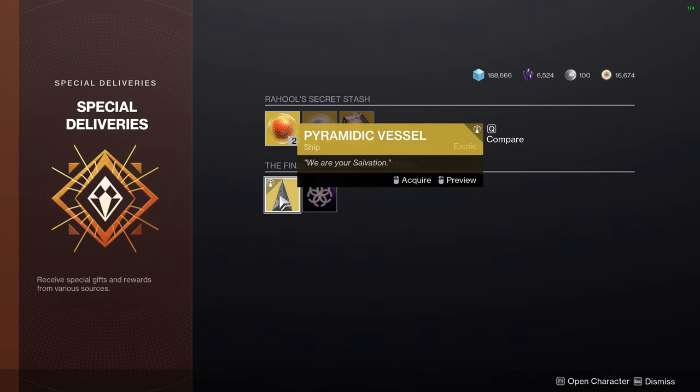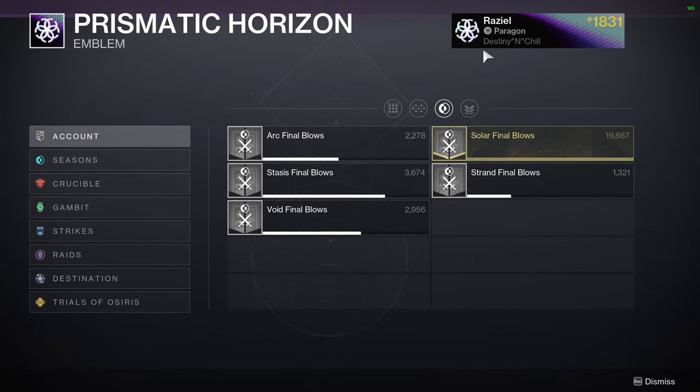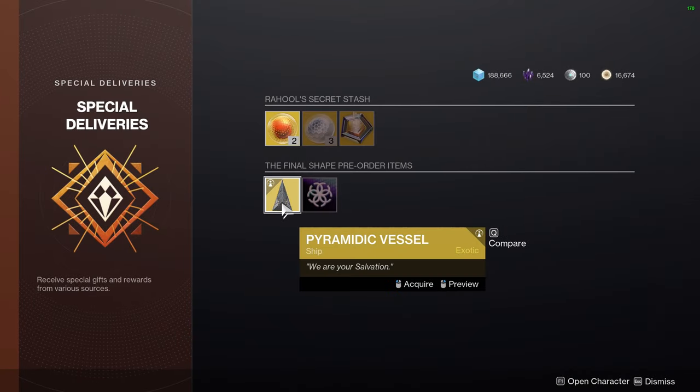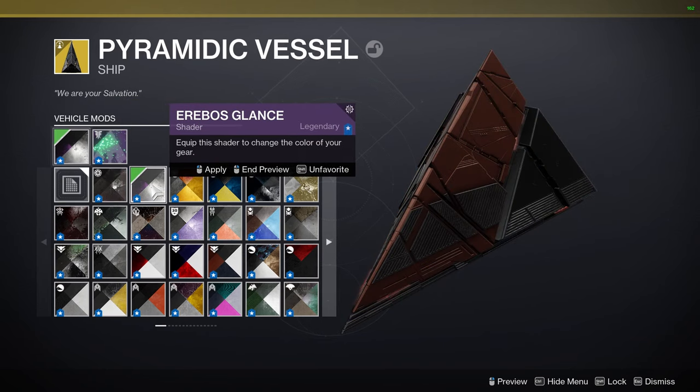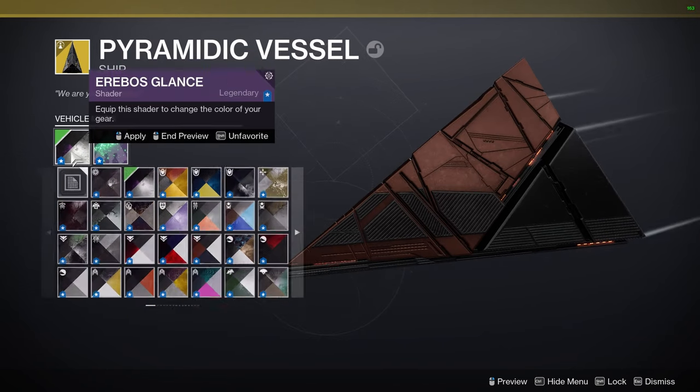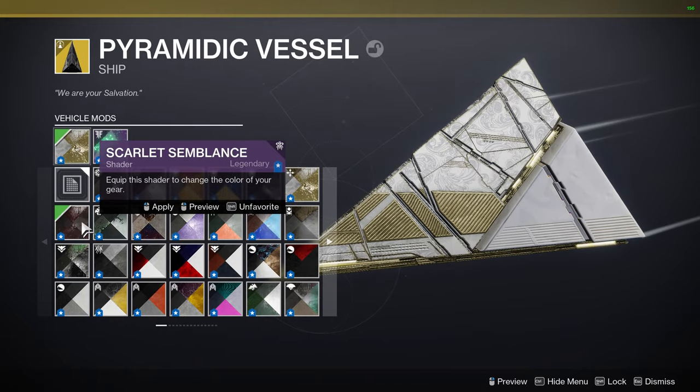The Pyramid Ship looks pretty cool. It's small — it's not like a big ship — but it looks pretty cool. It's like a perfect one-to-one minor version of a Pyramid Ship, and it takes really good shaders too. It actually has a lot of different variations, and the lights change colors to accent the shaders.